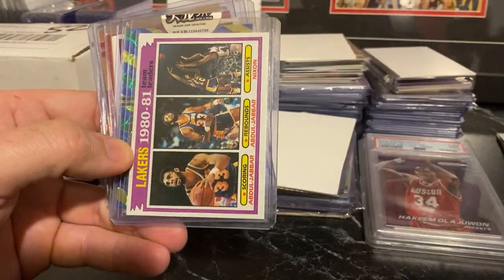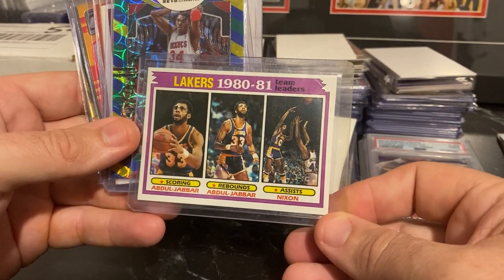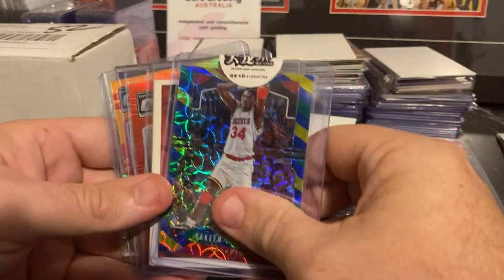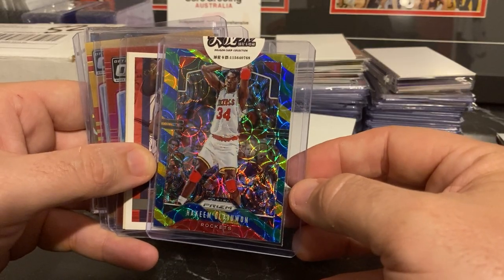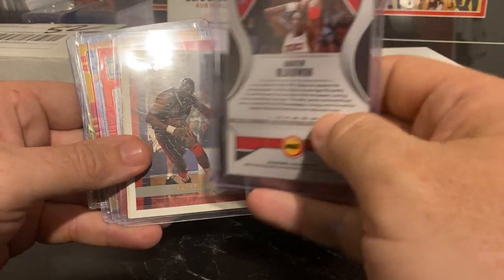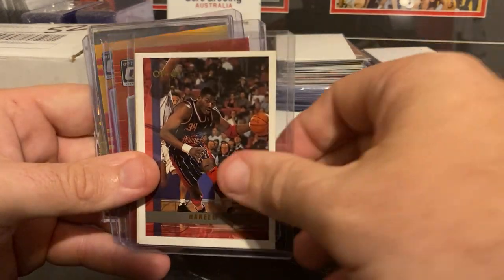A Kareem Cracked Pink Ice, a Kareem Prism, and a Kareem Team Leaders from the same set. Now this is from my boy Josh — this is definitely a card I do not have, so I'm very happy to add this to my collection. I'm not even sure which Prism this is. I know it's 19-20, that's about all I know about that card, so I'll look that one up and figure out what it is.